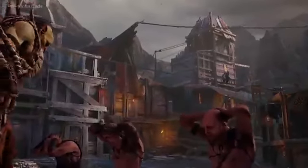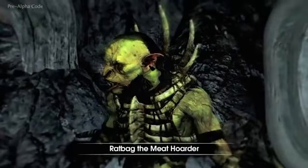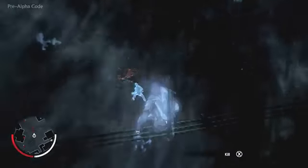Talion's quest for vengeance is aided by a mysterious undying spirit — a wraith. This wraith transforms Talion and gives him the power to pursue his enemies into Mordor, and it enables him to move between the physical world and the wraith world. In the wraith world, Talion can identify his enemies, such as Ratbag, and return to the real world to confront them.